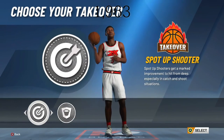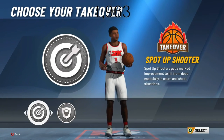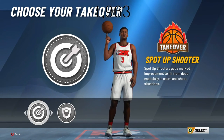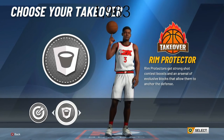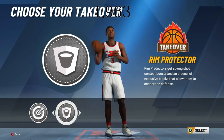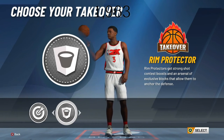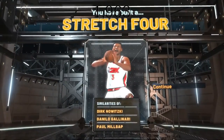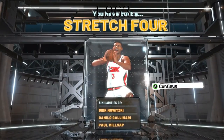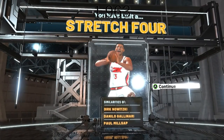His steal and block go down a little bit, but he will still be able to play defense after you increase the badges. You can either make your build a rim protector or a spot-up shooter. I will go with rim protector because his shooting attributes are already in the 90s — he will still be able to shoot with that takeover. When he gets his takeover, he will still be able to shoot. I've built a stretch in the similarities of Dirk Nowitzki, Gallinari, and Paul Millsap.